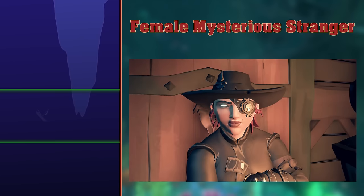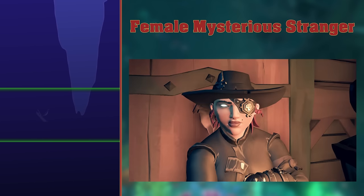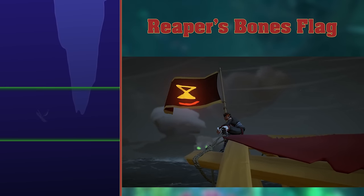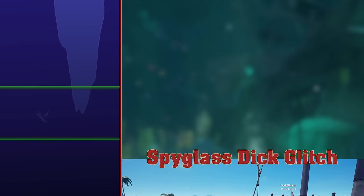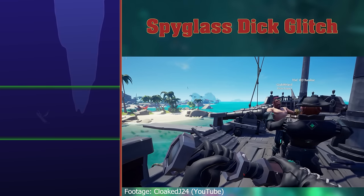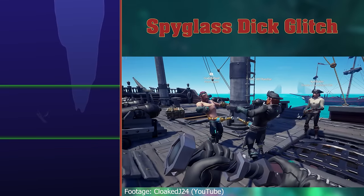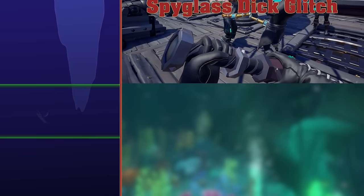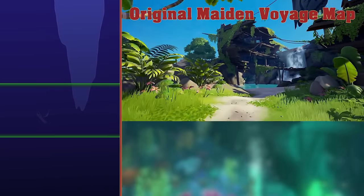Female mysterious stranger. Most pirates know of the mysterious stranger, but before the anniversary update, there were two mysterious strangers — George and Gloria. They got rid of Gloria because they're sexist. Reaper's Bones Flag. The Reaper's Bones Flag is the emissary flag for the Reaper's Bones, unless this is referencing the Reaper's faction flag that no one uses, which I assume it is. Spyglass dick glitch. Sometimes a glitch can occur that makes your spyglass look like — you see it, don't you? We all do. The spyglass represents the pirate having an enormous cock. Original maiden voyage map. Not a clue what this is referring to, sorry.